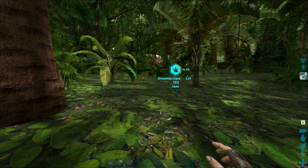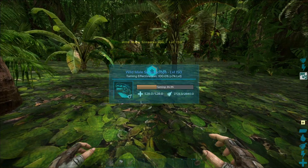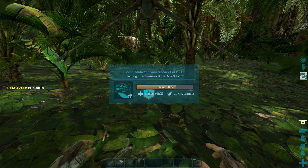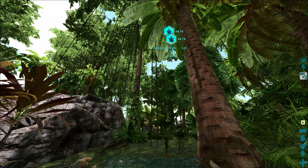If you see little hearts, it means the Sinomacrops is very happy to see you and would love a little bit more chitin. Then either stand still or sneak slowly towards it to feed it again. This will continue until it is completely tamed.